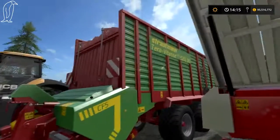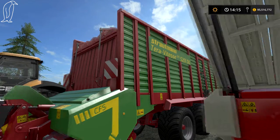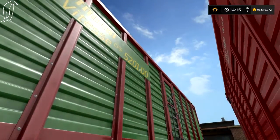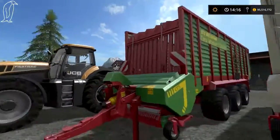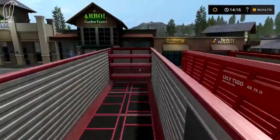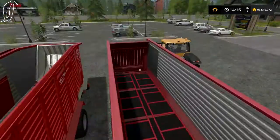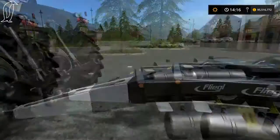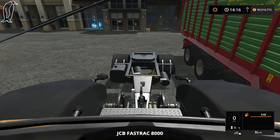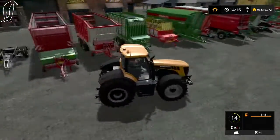The Strautmann Tera Vites 5201 Do — I have terrible pronunciation — the biggest forage wagon you can get. I believe this was in FS15 as well. Walking floor system — pretty cool. And then here, you've already seen the Flegal dolly but just hooked up to the JCB to show you how it works.